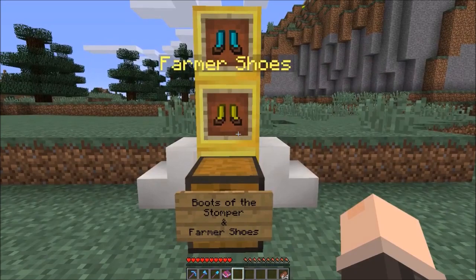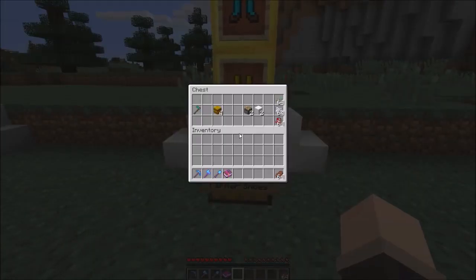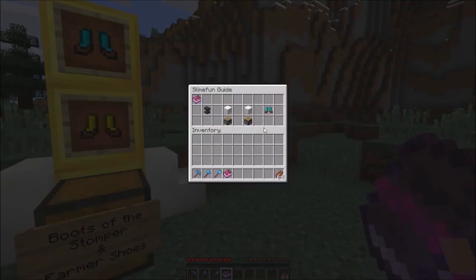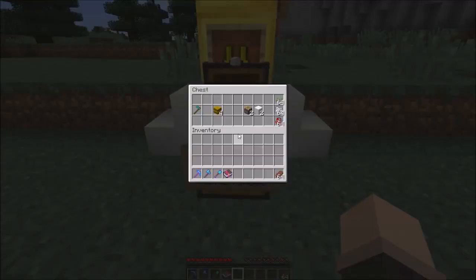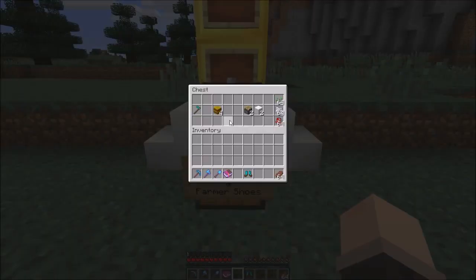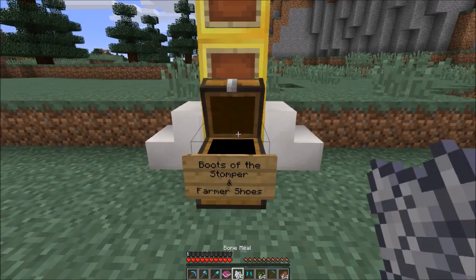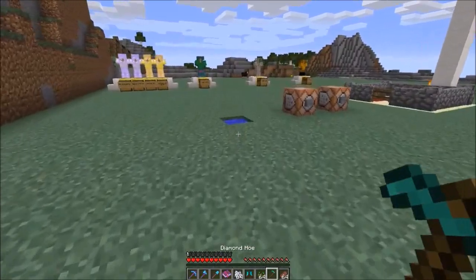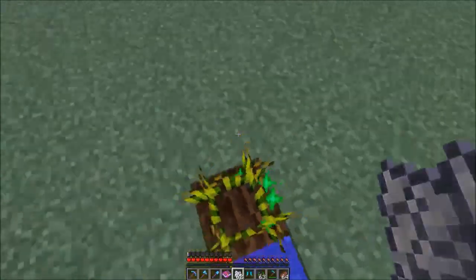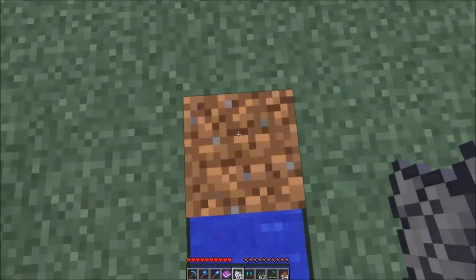Next we have the Boots of the Stomper and Farmer Shoes. To make Farmer Shoes you need 4 hay bales, and for the Boots of the Stomper you need 2 pistons and 2 white wool. Farmer Shoes prevent you from destroying any plants you jump on, as you can see here nothing happens - but if you take them off, boom, the plants are destroyed.